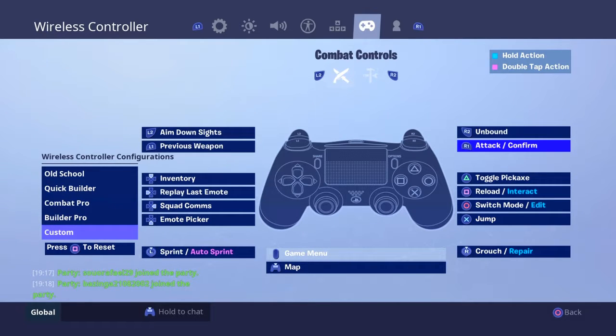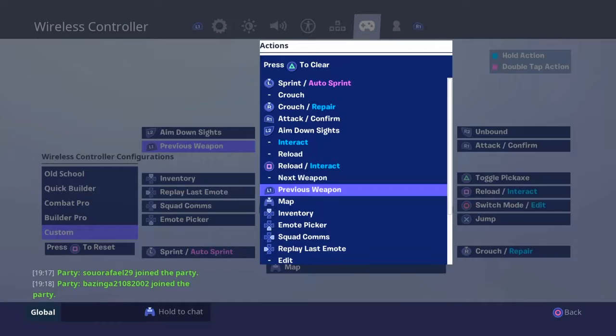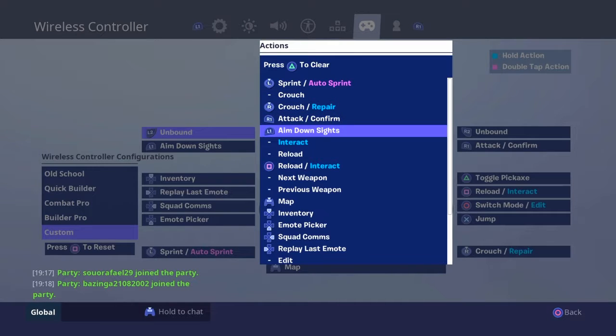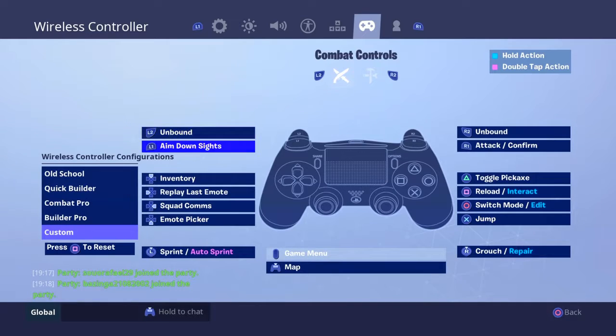So as you see, attack or shoot will be on R1, and then you can swap R2 back to whatever it was on R1. You can do the same for aiming — go to L2 and swap that. So like this, you aim and shoot faster.